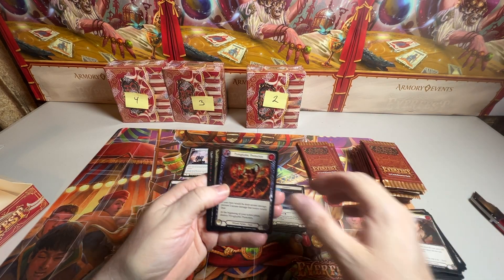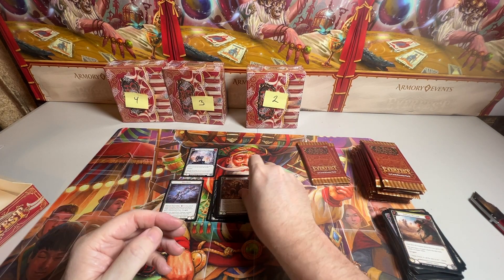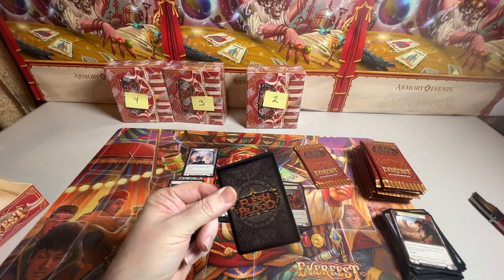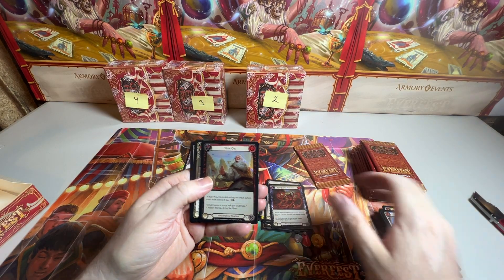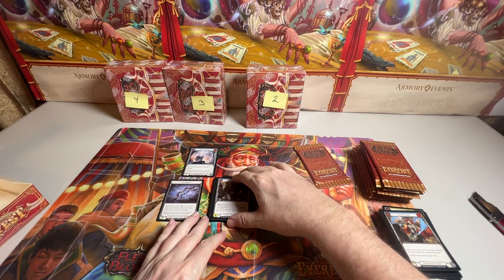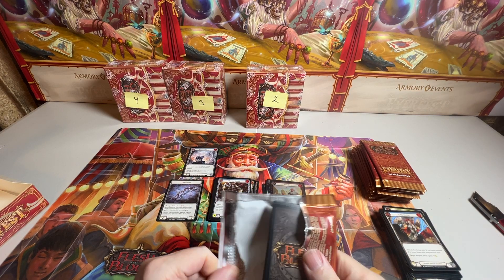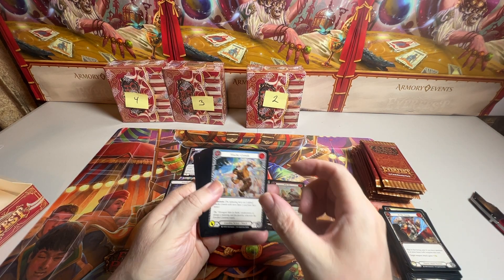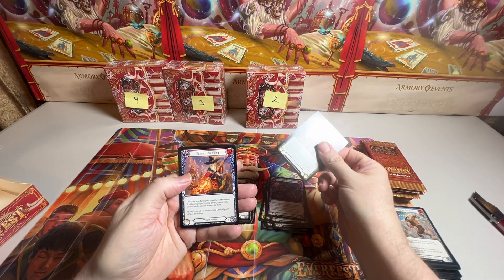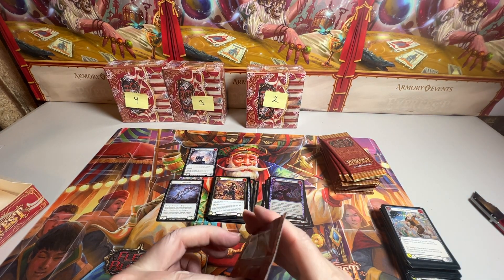Common foil, a rare, and a rare. It seems like we're light on Majestics. Common foil, rare, and a rare. I use a lot of that Guardian rare. Rare foil, a rare, and a rare. First half of the box — not exciting. Two Majestics.